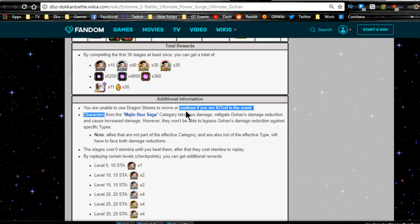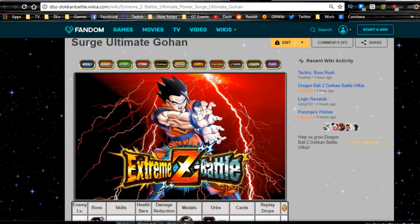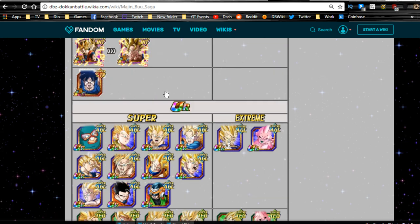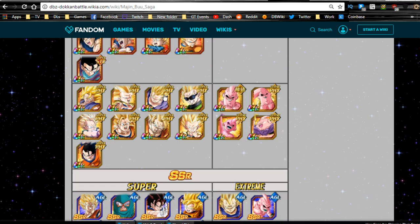Characters from the Majin Buu Saga category will take less damage, mitigating Gohan's damage reduction and causing increased damage. However, they won't be able to bypass this damage reduction against specific types, which means you want to bring physical Majin Buu Saga teams as your primary units. Your leader is going to be the INT or physical Vegito, and the other leader is the STR Vegito — the free-to-play one — but you really don't want to bring him.